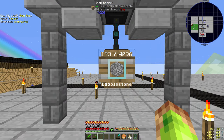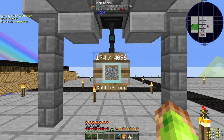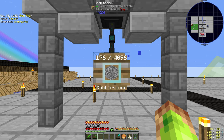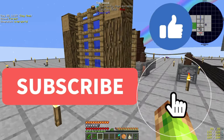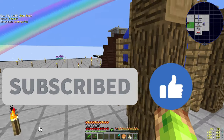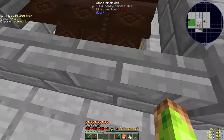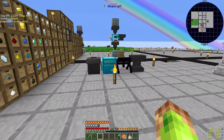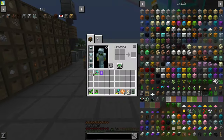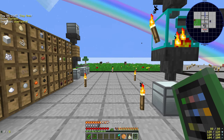The cobblestone generator is working nicely at 175. We'll get that upgraded in the future — maybe more if we need it. We are going to need a lot of cobblestone for the deep dark. Put a wall around it too, it looks a lot nicer. It's not permanent, it's something we will work on.